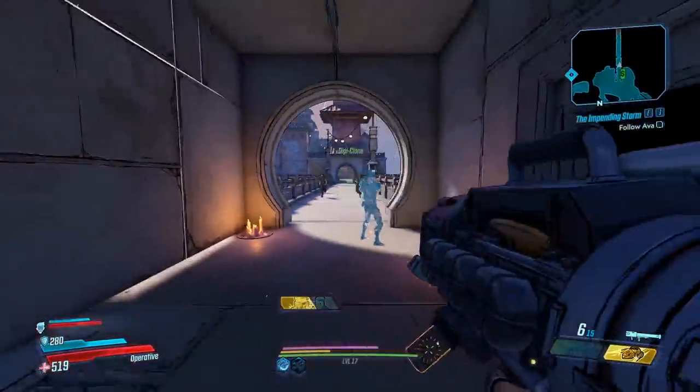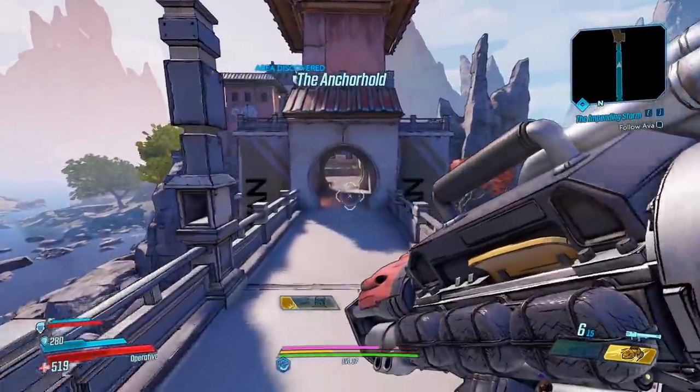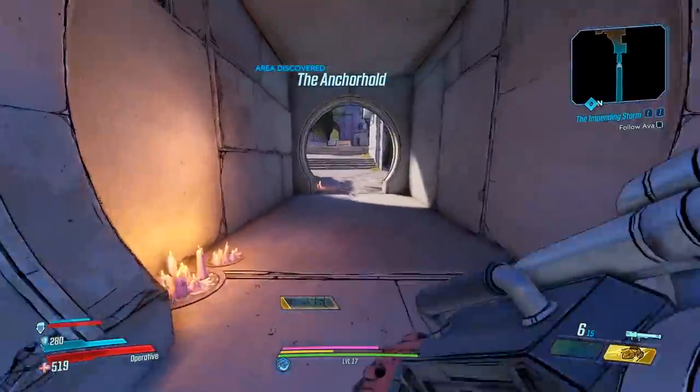Jump this corner into the corner, come up here, jump, place clone, teleport - and there you go, the skip! Now you gotta wait for these dudes to kind of run over, and now we're good to go. We can run and Ava's still running all the way over to the door, but we can proceed forward.